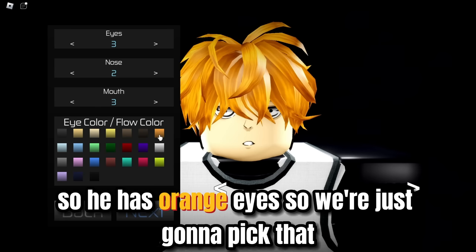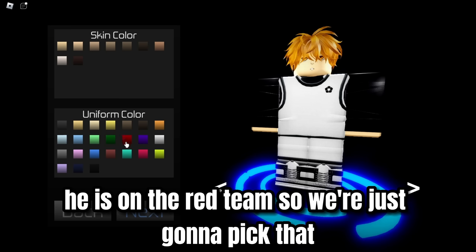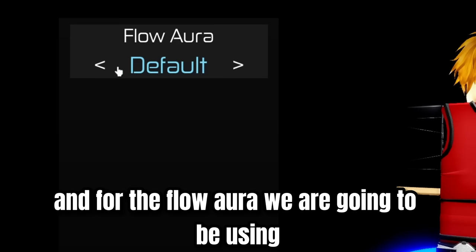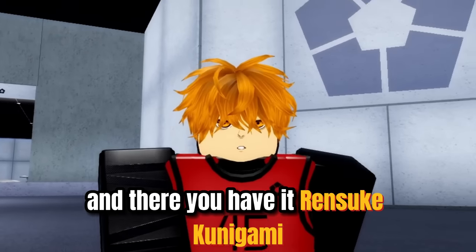He has orange eyes, so we're just going to pick that. And for the skin color, yeah, he's pale. He is on the red team, so we're just going to pick that. And for the flow slash aura, we are going to be using the monster aura. And there you have it.